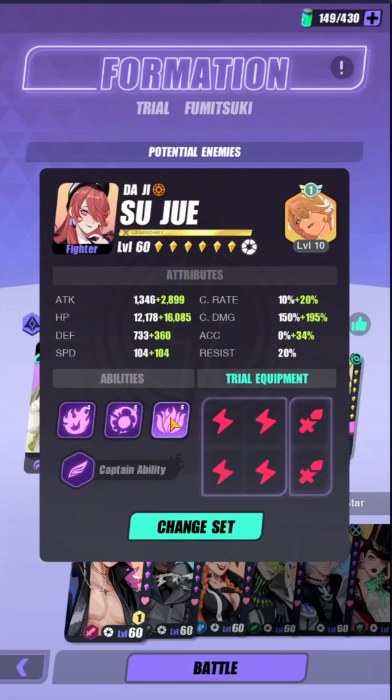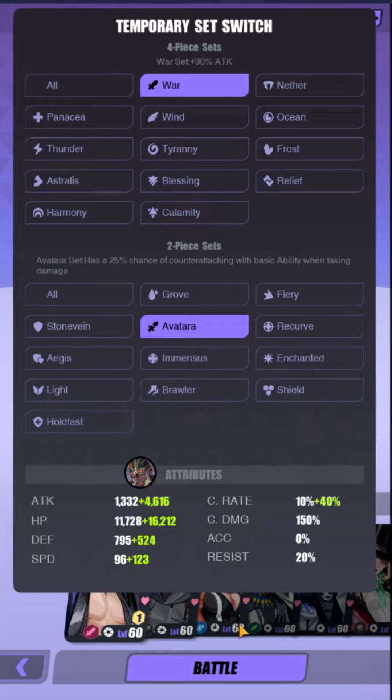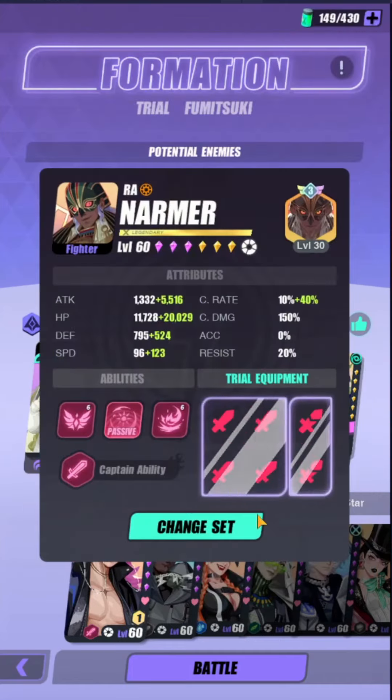Daji also helps you with wave clearing. You want her on the Thunder set and Avatara so she gains a little bit more speed. Narmer, you want him moving first — with the rune that increases speed, he will be moving first. I have him on War Avatara because he doesn't need to crit on the waves to one-shot if you have him on War.